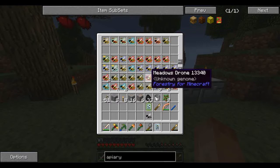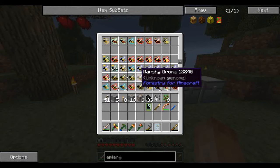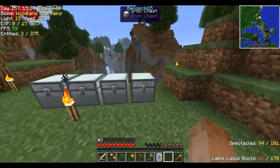Those are probably some sort of cross that I'm not sure what they are yet. And a rocky drone. So we still got a lot of bees to work with. Trees — that's what we want to do here.